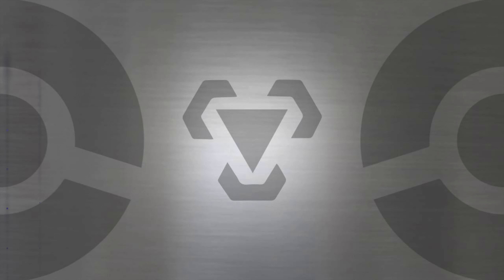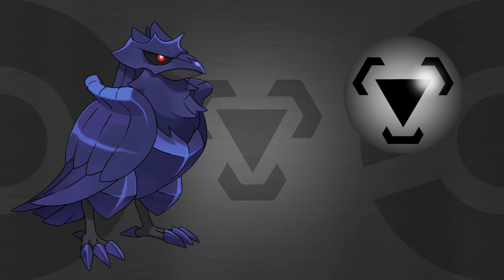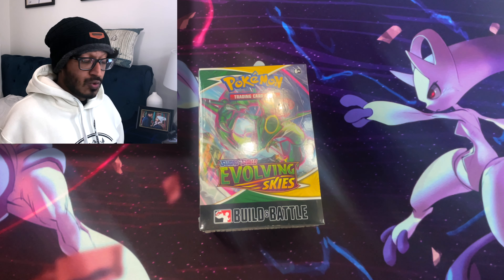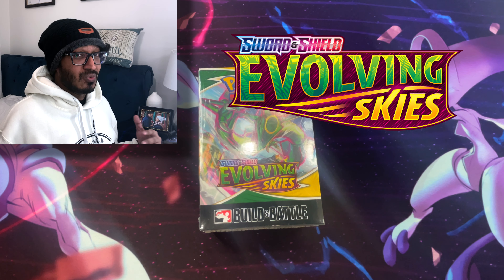We got an evolving skies build and battle set right here, so let's go ahead and see what kind of promo we get. Welcome back to my channel, my name is Jenna, or you can call me Jay. Wherever you guys are, I really hope you're having a good morning, good afternoon, good evening, and good night. In today's video we have a build and battle box featuring the evolving skies edition, so I'm really excited to open this up and see what kind of promo we get. On top of that we're going to have a Pokeball - not just any Pokeball, we're going to have a luxury ball, so we're going to go a little bougie today.